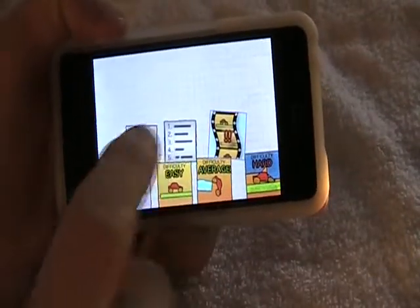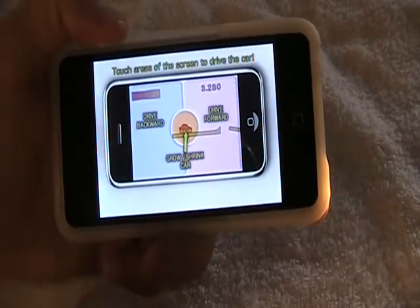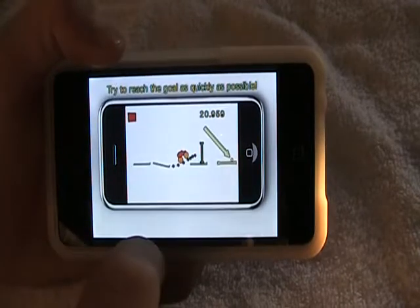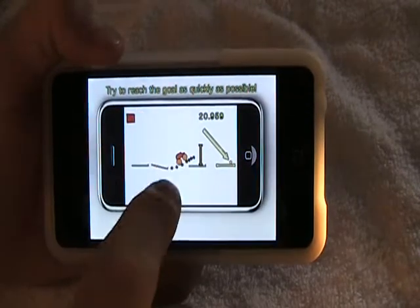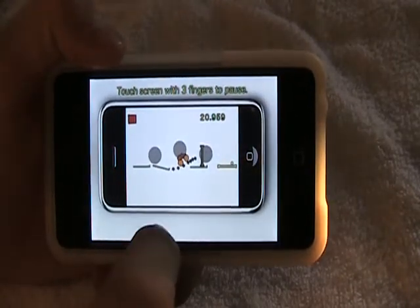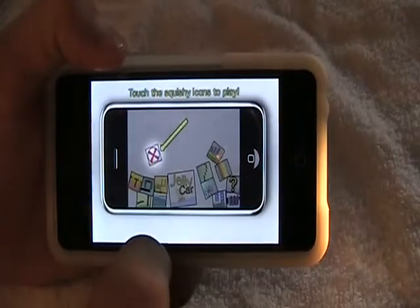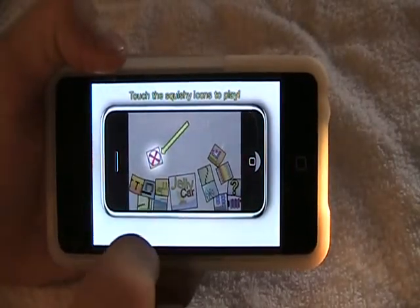So basically you got this question mark — that shows you the controls. You tilt it and try to reach the goal. Touch the screen with three fingers to pause it. Touch the screen with two fingers to zoom in. Touch the squishy icons to play.